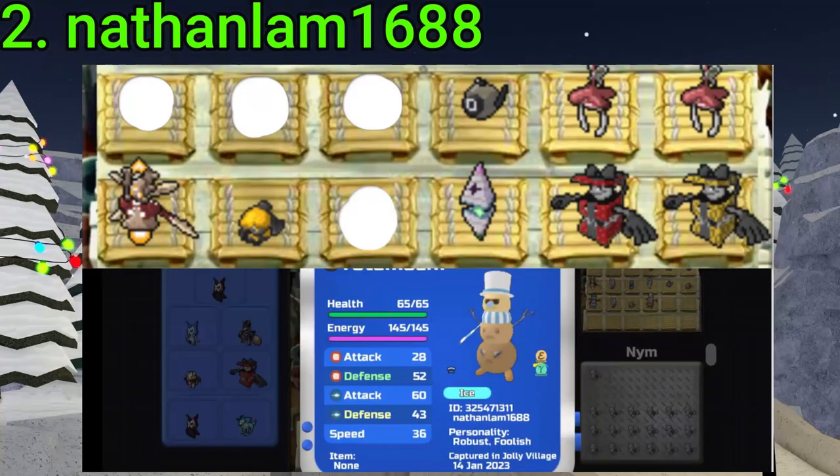Number 2 goes to Nathan Lamb 1688. They got two Gamma colored Icicles — very good — a Gamma Totemochi, an Alpha Scorb, two Gamma Missile Buds, Gamma Snout, Alpha Pyra, and Alpha Celesting, which sucks. But two Gamma colored Icicles — very nice to have, indeed.